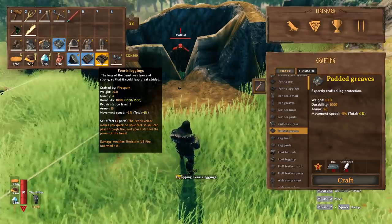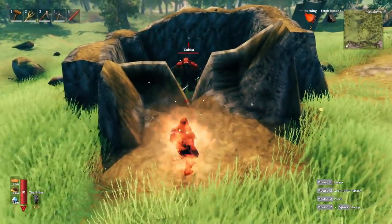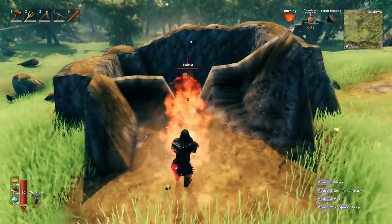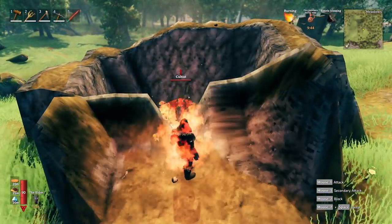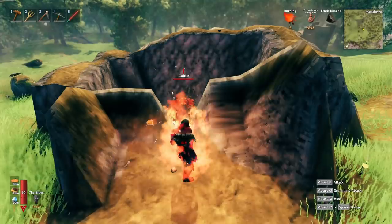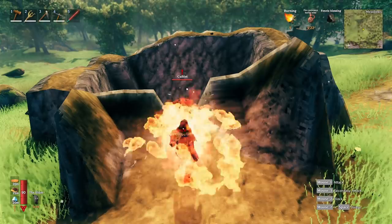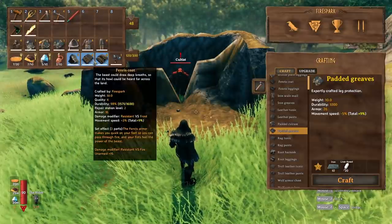Equipping the Fenris armor, which gives resistance to fire, we step in front of the cultist and take only 2.1 per tick — a pretty decent reduction. Drinking a barley wine and testing again shows about 2.0 to 2.5 damage, so the fire resistance doesn't appear to stack. You have fire resistance or you don't — it could save you from drinking a fire resistance potion, but you're still going to take damage from all the other hits.